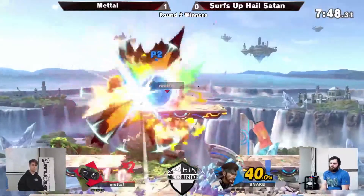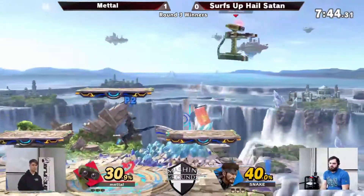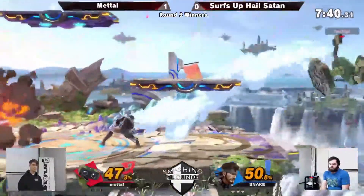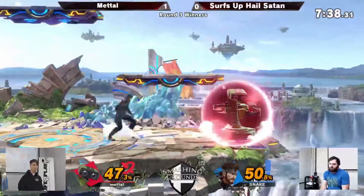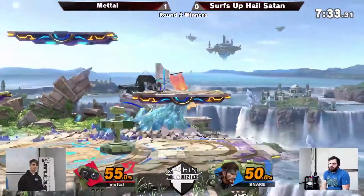Rob's starting off good here with that early up smash. Snake gets it all back with about one grenade. Nikita — double Nikita. Unexpected strategy.